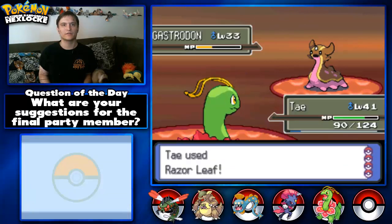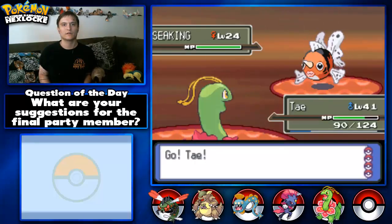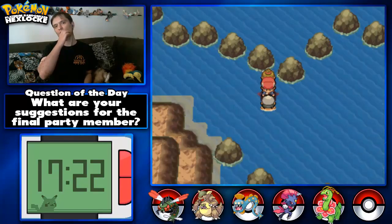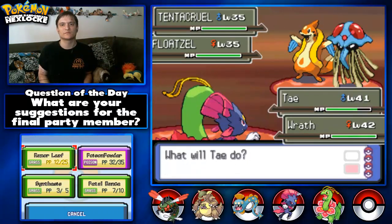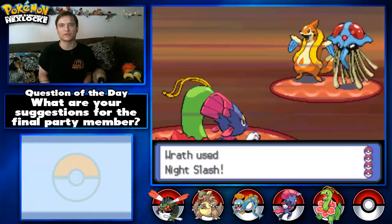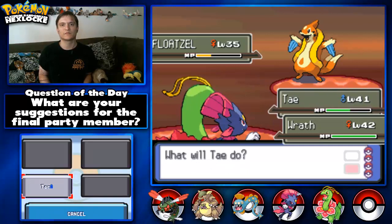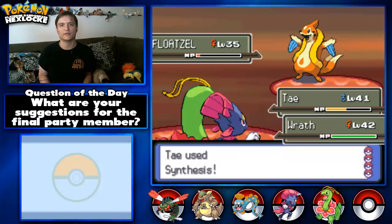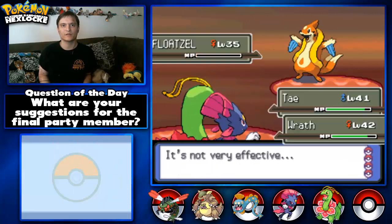A Gastrodon — Razor Leaf. There we go. Oh, I don't want to deal with wild Pokemon right now. Double Battle! 'I bought a new bikini, it's this year's newest model.' I'm going to Razor Leaf because it affects both of them, and Night Slash the Tentacruel because it's part Poison type. It's just Synthesis and Metal Claw. That didn't kill it — just Poison Powder and Metal Claw. There we go.